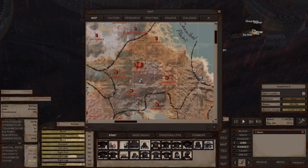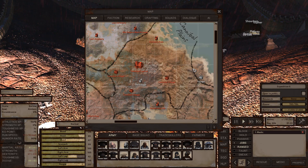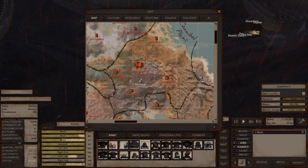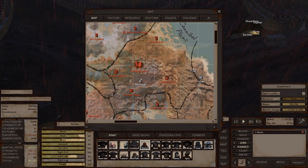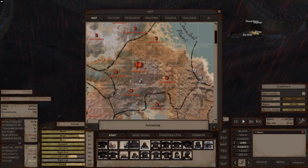Moving to Cannibal Plains, this zone has one armory ruin, three cannibal villages, and something called an old village. Cannibal villages have a lot of cannibals but typically no loot — I don't even think they have a container inside worth checking. They're good for combat experience since there are cannibals everywhere, but not for loot.